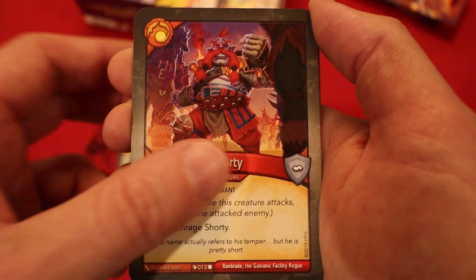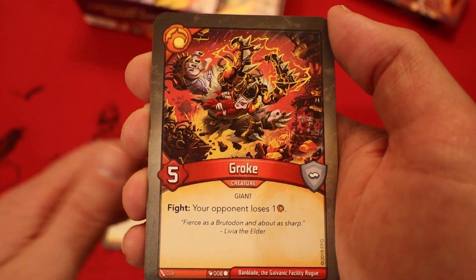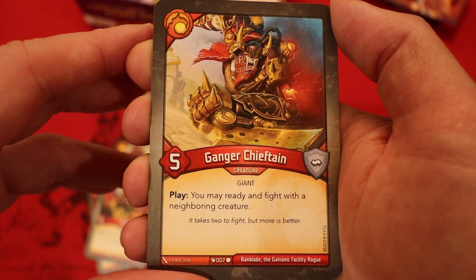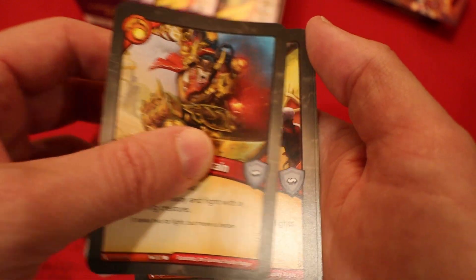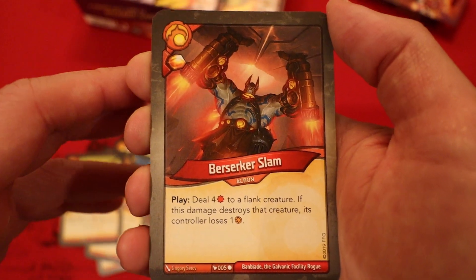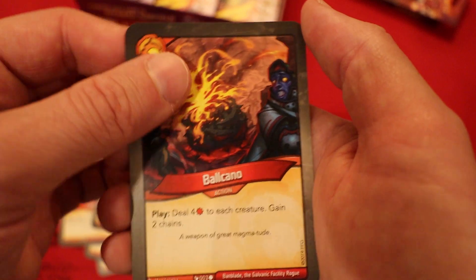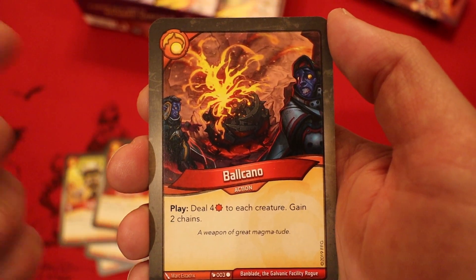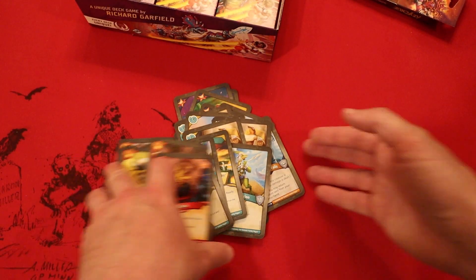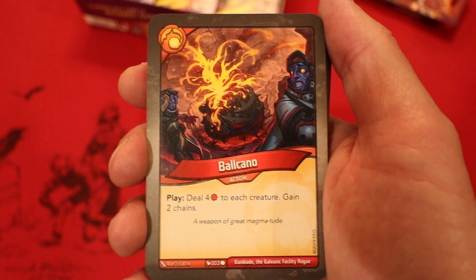Shorty, four power, Assault four — Reap and raid Shorty. Iyerstaff, an artifact — Amber and every play, Action: enrage creature, give that creature a plus one power counter. Groke, five power, Fight — your opponent loses one amber. A second Groke, very nice. Gang Chieftain, five power — Play: you may ready and fight with a neighboring creature. Calphine, five power — before the fight, deal two damage to each neighbor of the creature Calphine fights. Berserker Slam — deal four damage to a flank creature; if this damage destroys that creature, its controller loses an amber. And the last card has to always be terrible — it's either Volcano or Alaka. In this case we got Volcano: deal four damage to each creature, gain two chains. Maybe that's what makes Brobnar so awful.